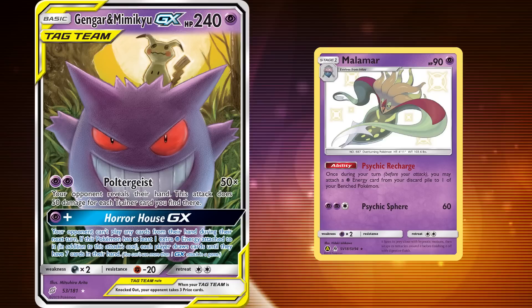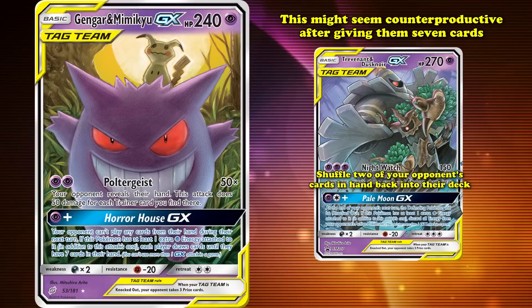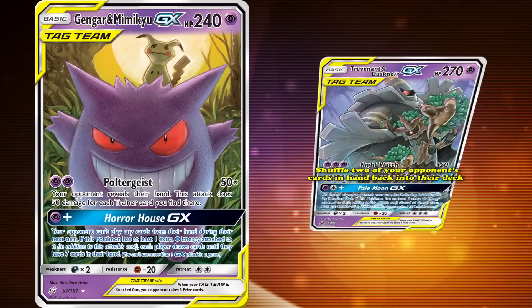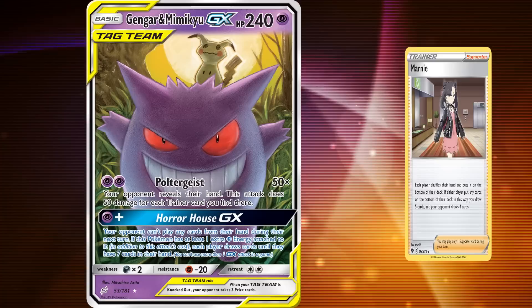Oftentimes, this would be used in combination with Trevenant and Dusknoir GX's attack Nightwatch to shuffle two of your opponent's cards in hand back into their deck. You might think this is pretty counterproductive after giving them seven cards with Horror House GX, but the fact that it could be used without letting your opponent draw, or that it can be paired with an item or support card that would shuffle their hand into their deck — such as Marnie, which puts your opponent's hand on the bottom of their deck and lets them draw four — made it a strong option. Completely locking your opponent out of playing any cards makes Gengar and Mimikyu one of the best cards when it came to not letting your opponent play the game.